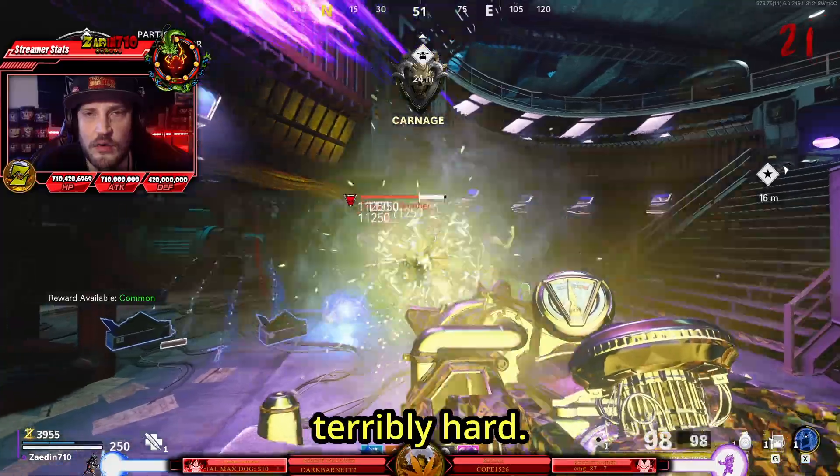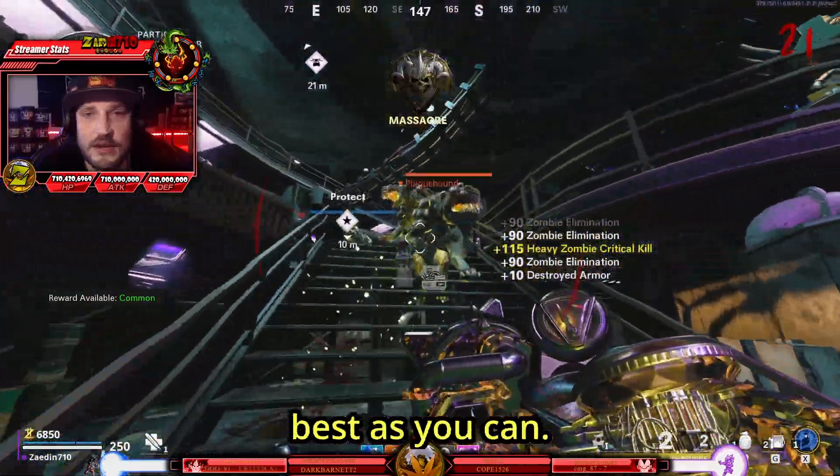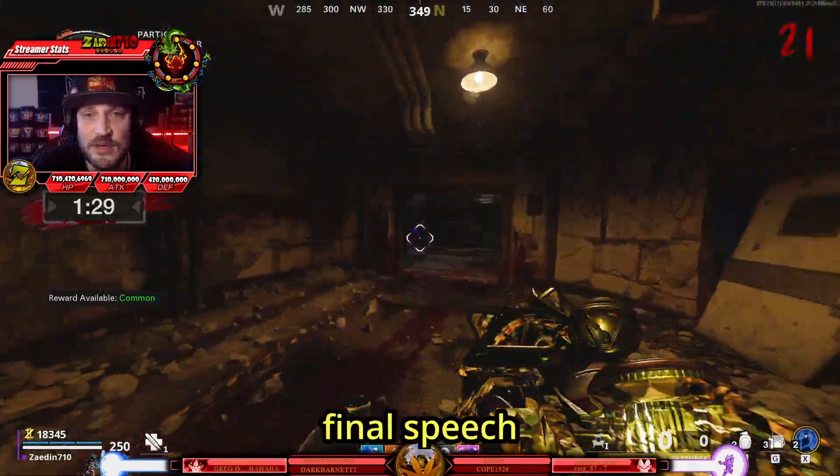Now this fight isn't terribly hard. Orlov does have a good amount of health, but you still will want to make sure that you keep the zombies off of Orlov as best as you can. Once all three are done, he's going to give you one final speech, and the doors are going to open.